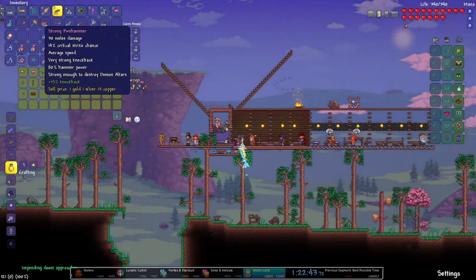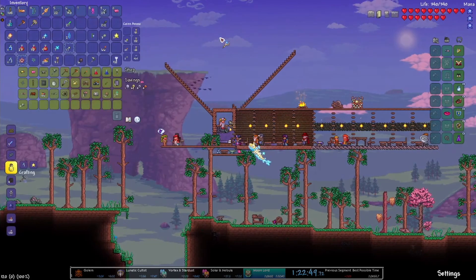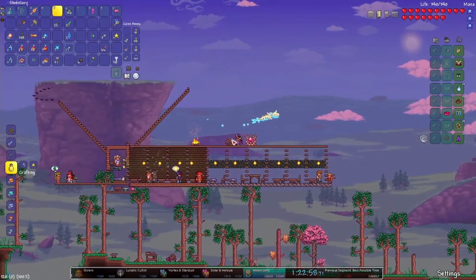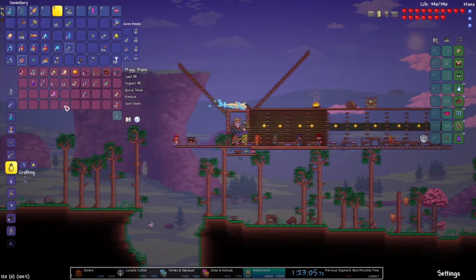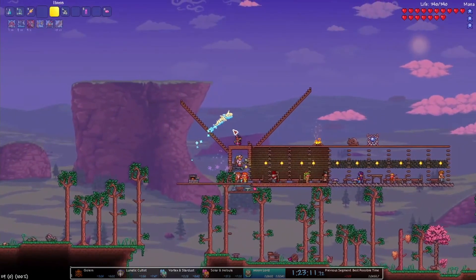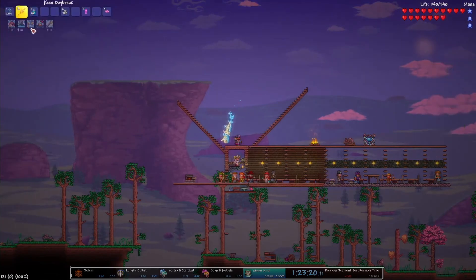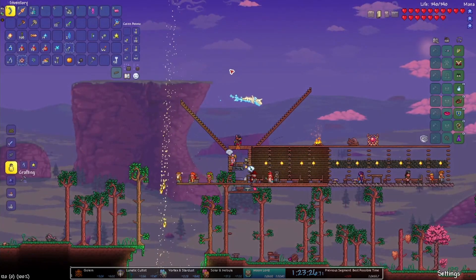What comes next is a very crucial moment — the end of the run. I'm selling a bunch of stuff here to make sure I have enough money for the Moon Lord fight, because I'm going to be constantly healing with the Nurse. Since I'm using melee, I want a melee setup going — a Sharpening Station helps with armor penetration. As mentioned in part one, Sake does 10% additional melee damage, which would have been nice, and you could also craft Ale for the Tipsy buff.